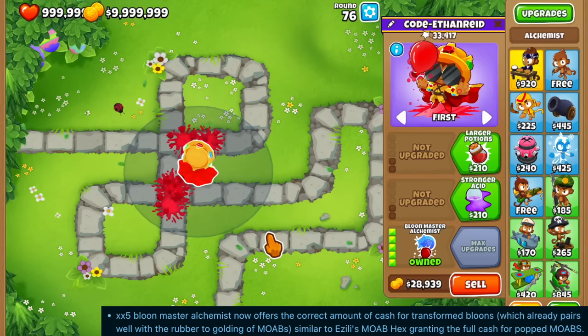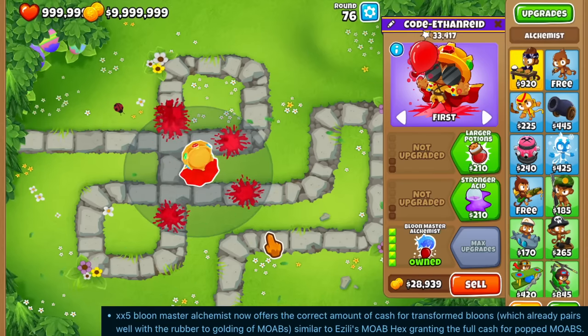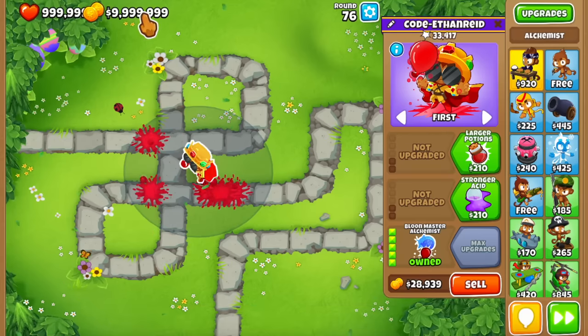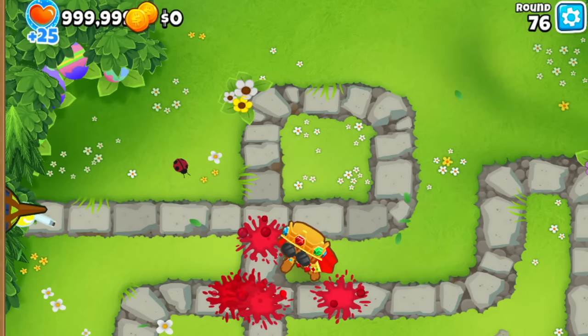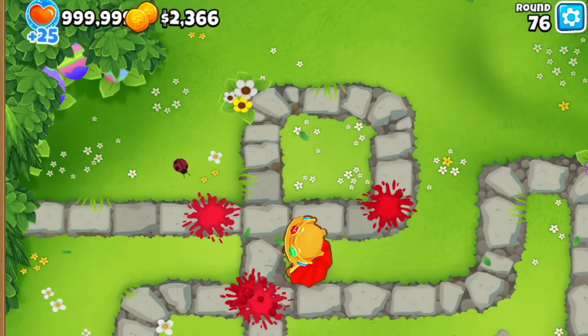The Blue Master Alchemist now finally gives cash for popping all transformed balloons. Previously it would just transform a blimp into a red balloon without giving any cash. Let me switch cash to zero so you can see — as soon as the golden potion gets thrown onto the ZOMG, we get some cash back. This is a really nice change and should make it a lot more viable in CHIMPS mode.